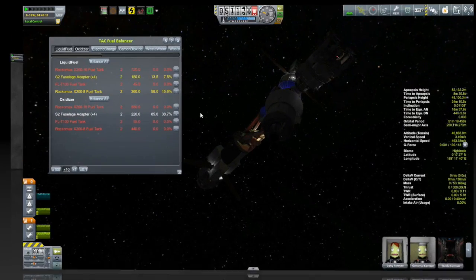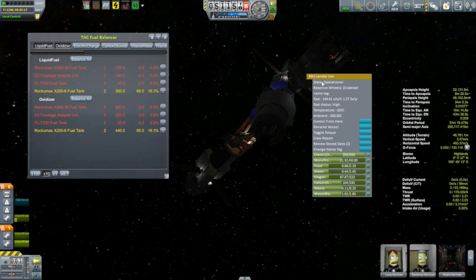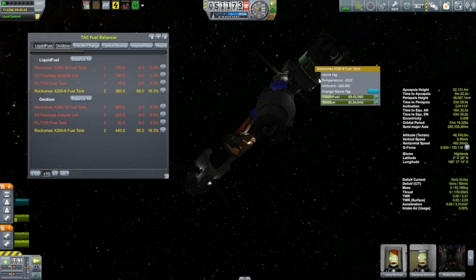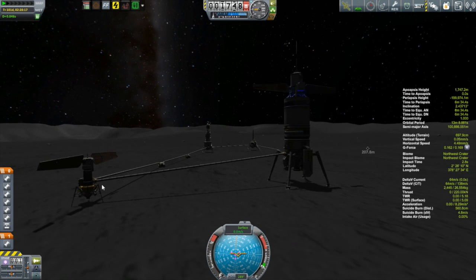Finally, I took whatever liquid fuel and oxidizer I had left and transferred it over to the Tycho. Looking at this, I thought I might need it for the circularization burn around Kerbin — it feels close, but I think what I see here is going to be enough. But there is a place where I have pretty much as much fuel as I might need. There's no way for me to get these guys down to that fuel, but perhaps there's a way to get the fuel up here.